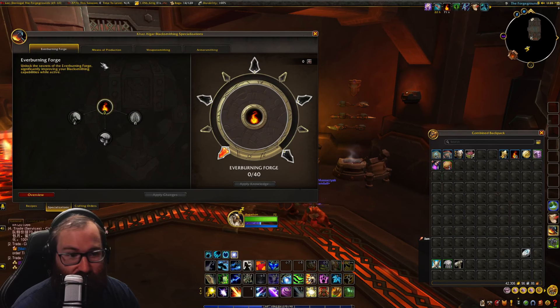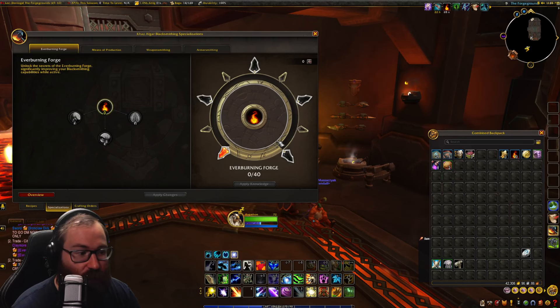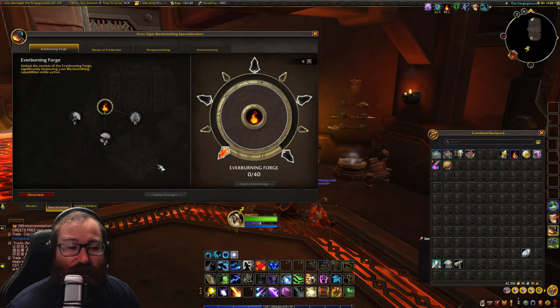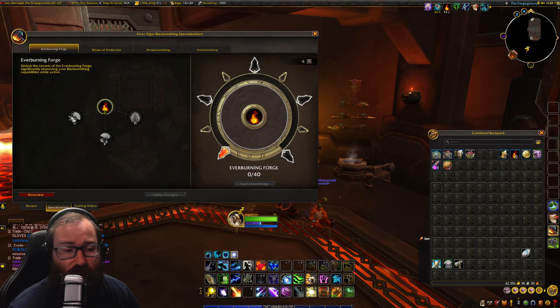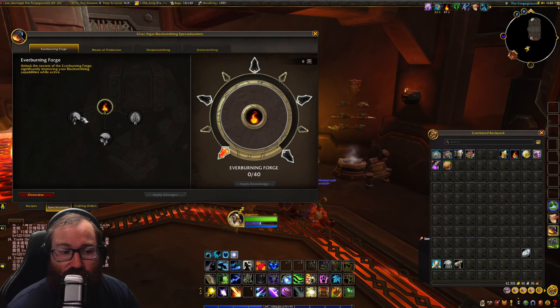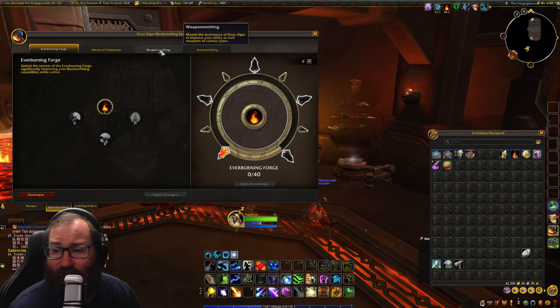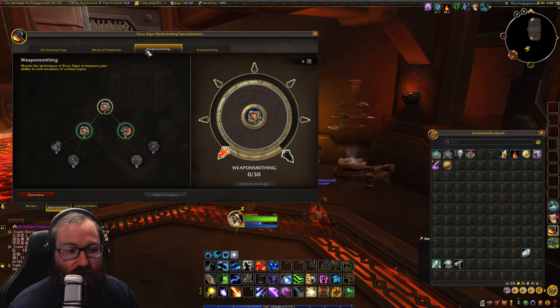No matter which one you are going into, I would highly recommend that you max out your forge here — put 40 points into forge. This ever-burning is going to be very nice for the ingenuity and resourcefulness buff. Then I would go into ingenuity if you want to make top-tier gear. Concentration is your most valuable resource when it comes to making those high-end crafts that people pay a lot of gold for. However, you can really only pick one at this time early on in the expansion, so regardless of what you wanted, you would pretty much need to go here.